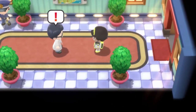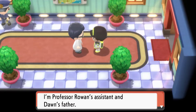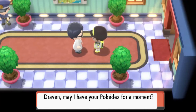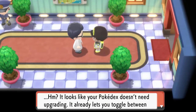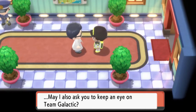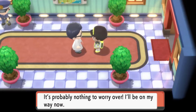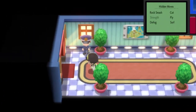Once we get in here, the gentleman says: 'Draven, long time no see! You look puzzled — I'm Professor Rowan's assistant and Dawn's father. The professor asked me to upgrade your Pokedex.' He checks it and says, 'It looks like your Pokedex doesn't need upgrading — it already lets you toggle between images of male and female Pokemon. Technology sure has improved lately. May I also ask you to keep an eye out for Team Galactic? The professor is concerned about what happened at Jubilife City.' Okay, cool, moving on.